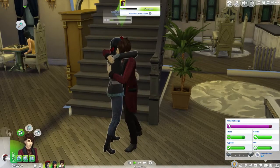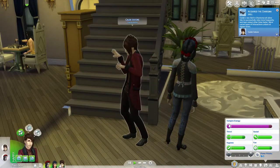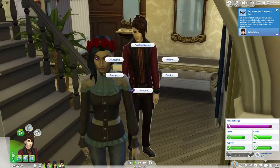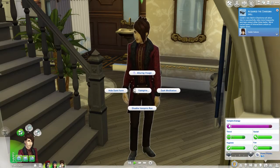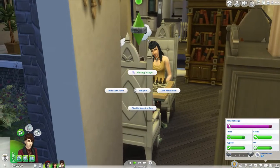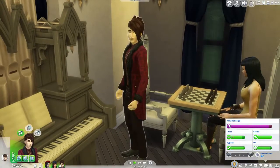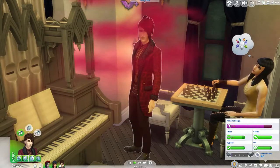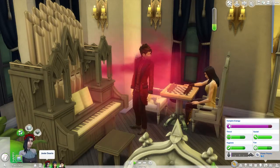They seem to be getting along pretty well. Show your dark form - they're already hugging and everything, cute. I think his dark form pretty much looks the same as his regular form. He's cute. Let's do Alluring Visage - look at that glow, that's awesome! This is his sister by the way, so she's not going to be very attracted to him, I hope.